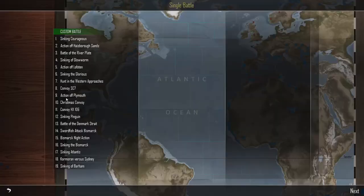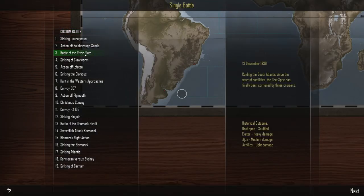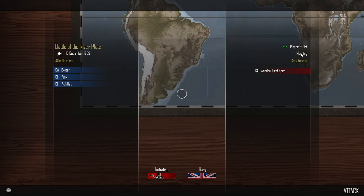Welcome back everyone. We are continuing with the single battle missions, and next on the list is the Battle of the River Plate. It took place on the 13th of December 1939. The German Graf Spee was raiding the South Atlantic since the start of hostilities and has finally been cornered by three cruisers. The historical outcome: Graf Spee scuttled, and the three navy ships took heavy, medium, and light damage. It took place in the morning, clear skies, and the Germans have the initiative. Let's get into it.